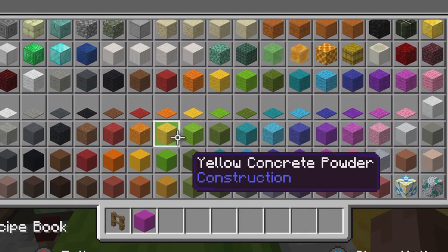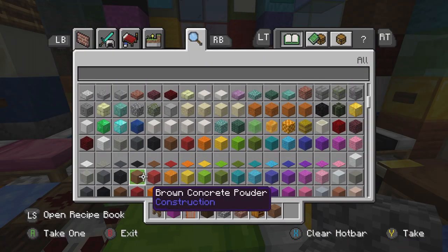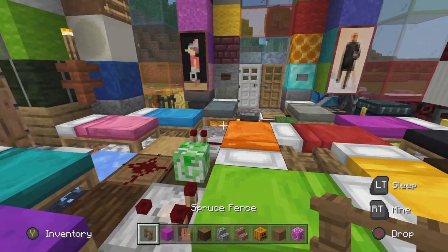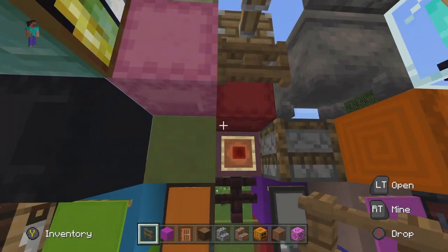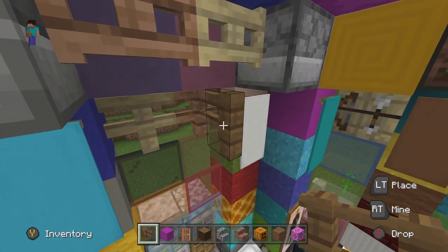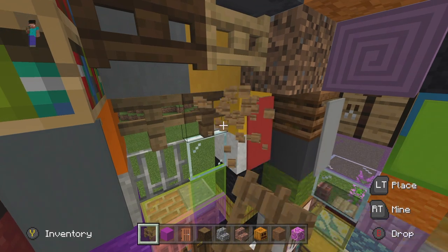I honestly have no idea where these are going to be, so hopefully I can find them relatively quick. Alright, we've got a spruce fence. It should be... is it right there? Nope, that's not spruce. It's right there. There we go, we found the spruce fence. Magenta concrete — I'm going to go on the outside for this one. Let's go find it. It should be right there. Oh yep, we found that.